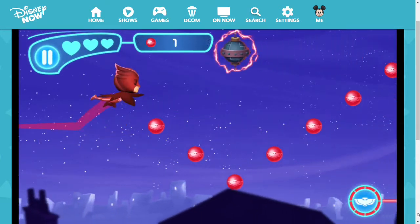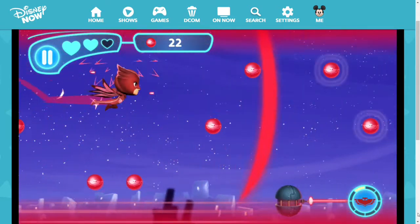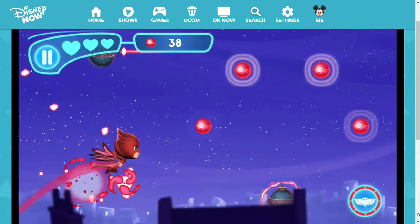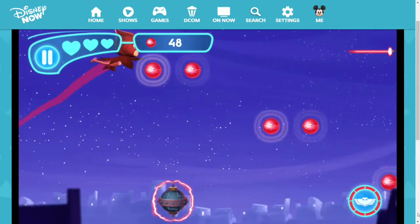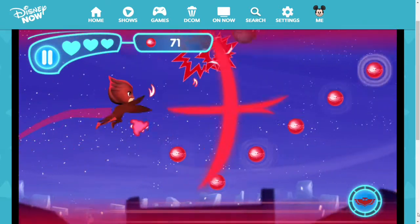We will start with Owlette in the first part of the game. She can fly across the screen, and the main goal of the game is to collect the red balls on the screen while avoiding the obstacles in the way. She also has a special move that will blast out a shockwave and destroy things. Owlette is actually pretty easy to use as I just need to keep her hovering near the ground. She also has a lot of balls to collect along the way.